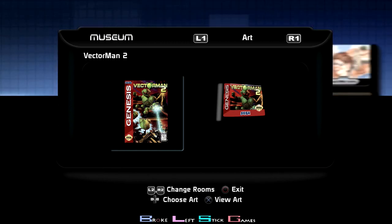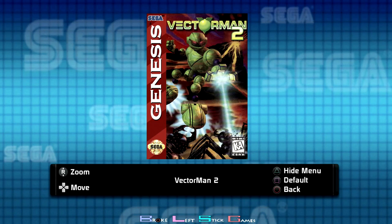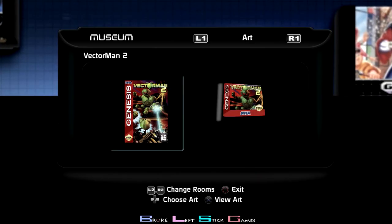Vector Man 2. This one — to get the trophy, you just went into it and put a code to jump to the stage that you need the trophy for, and you start that stage immediately. Really basic. The trophy pretty much is handed to you; you don't have to do too much.